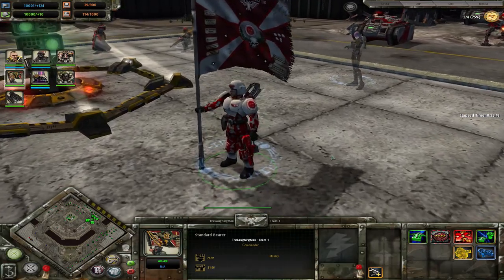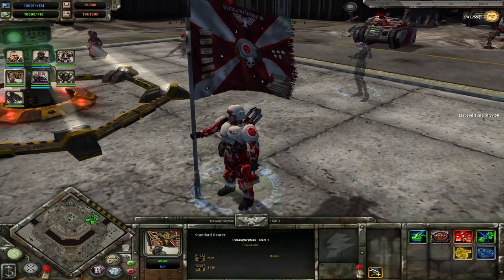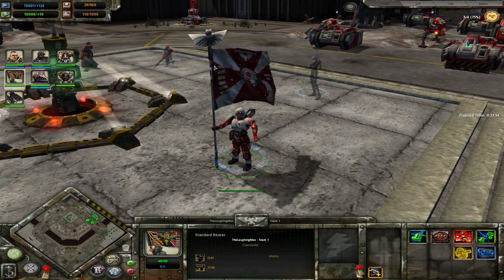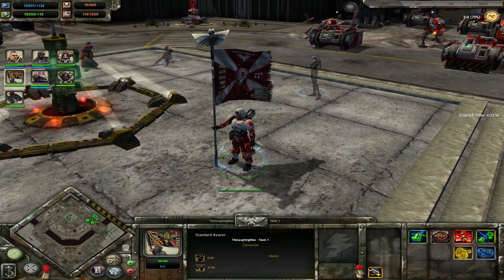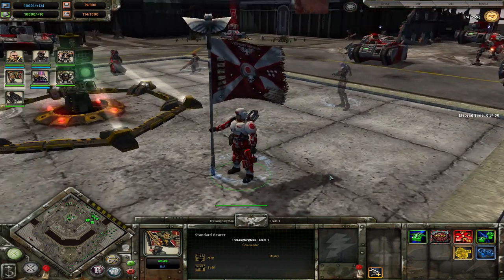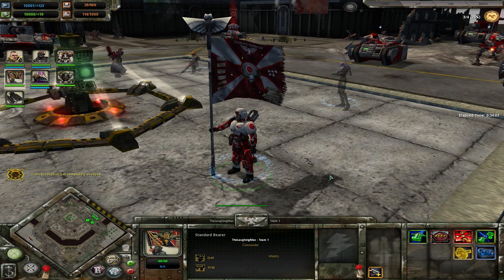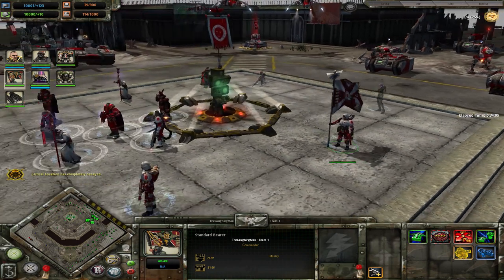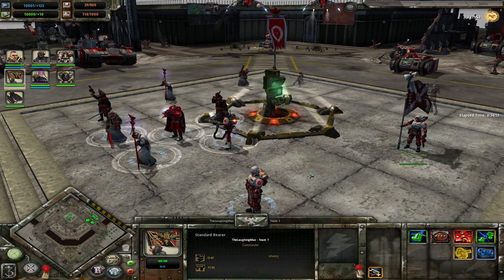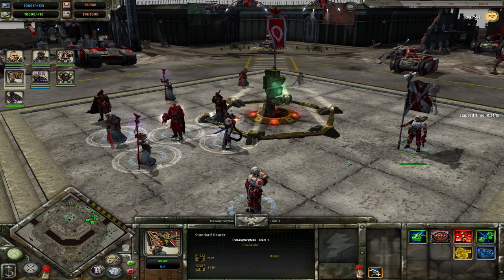The Standard Bearer is a really cool unit — previously only available in tier 2, but now available in tier 1. It gives an aura with morale regeneration increase and a big old morale boost. It's good that it's available in tier 1, because in tier 2 the Commissar's execute gives morale damage immunity anyway, so the Standard Bearer becomes somewhat obsolete in tier 2 quickly.